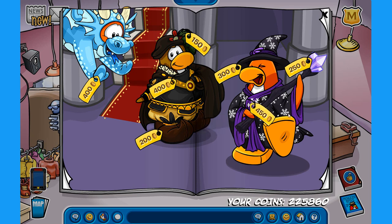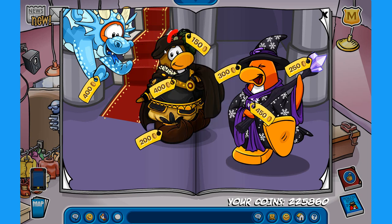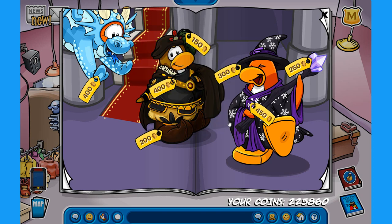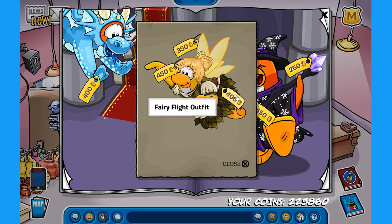For the secrets on this page: the first is on the Blue Dragon — click on its nose to find the Blue Dragon Feet for 250 coins. The second secret requires clicking on top of the Viscount Hat to find the Purple Magic Wand for 125 coins. For the final secret, click on the Obsidian Wizard Hat to find a whole new costume set: the Golden Fairy Wings for 350 coins, the Twister for 450 coins, and the Fairy Flight Outfit for 400 coins.